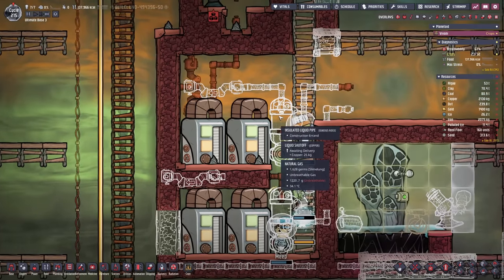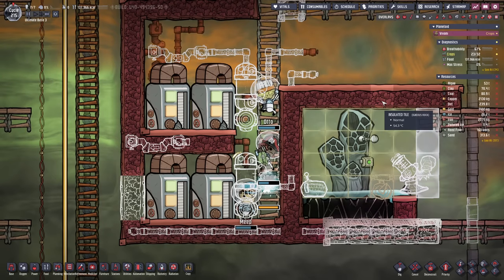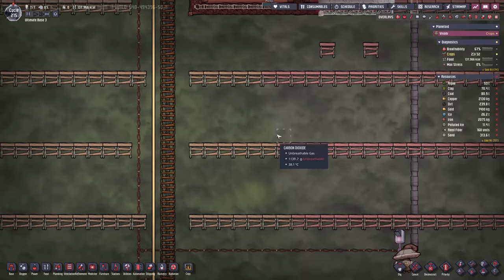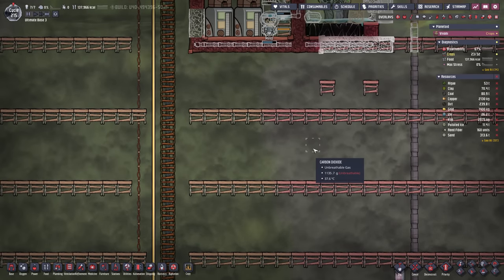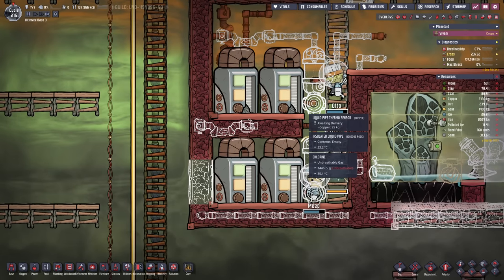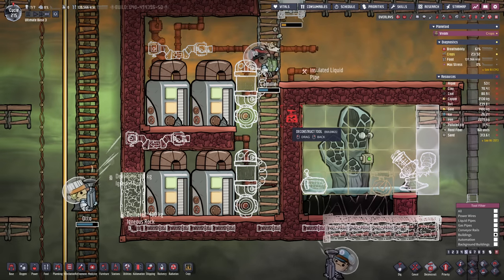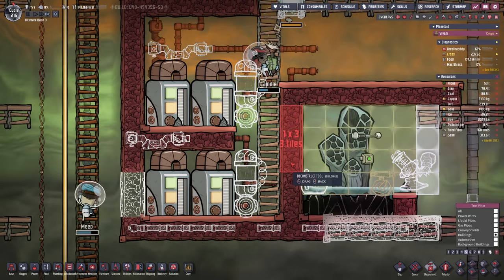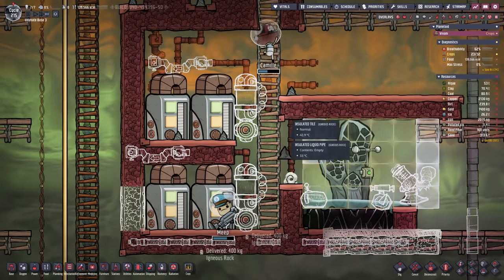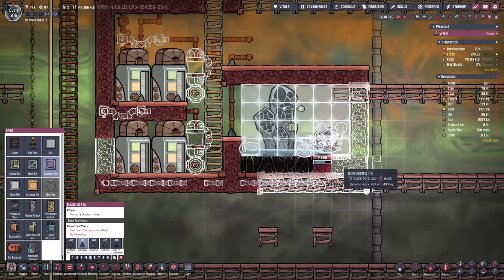The liquid shutoffs can also overheat so we either place them somewhere else or we still keep the liquid reservoir room under pressure. We could go with an easy gas such as carbon dioxide — even though it doesn't transfer much heat, that might even be better. I just want to make sure that the shutoffs don't overheat eventually. I think I'm just gonna go ahead and let the duplicants build a few things. We also might want to take apart a couple of walls here so we can pump out the room we end up with.